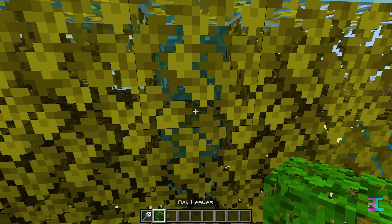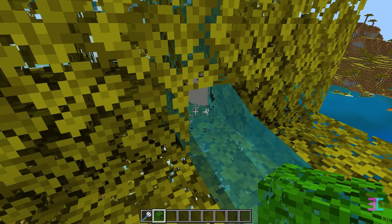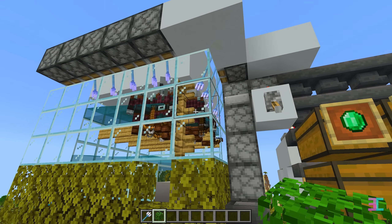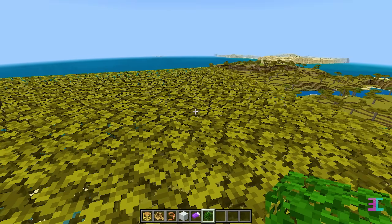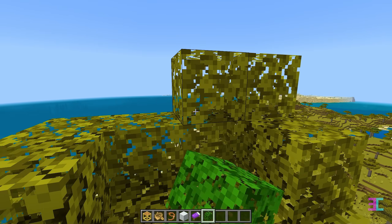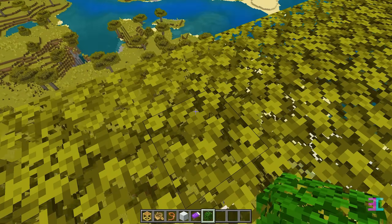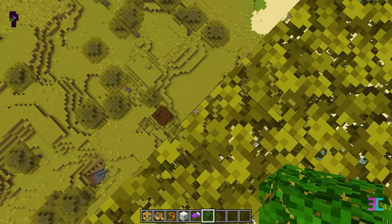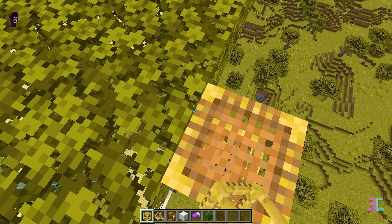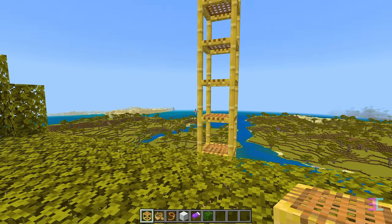Now break these leaves, but be careful not to get flushed down by the outflowing water. Remove the leaf block that holds the mobs in place, then seal the gap again. It's time to build the new home for our villager. Start by placing leaves in this arrangement. Next, determine the best spot to let scaffolding drop down.